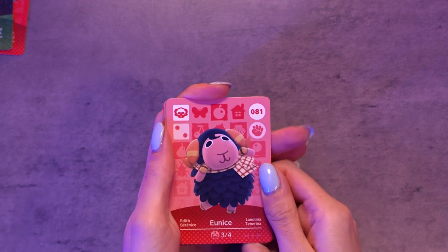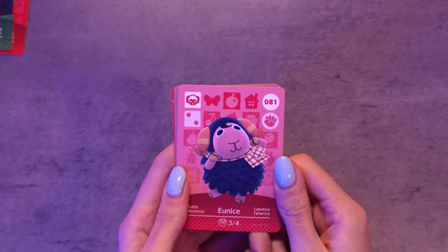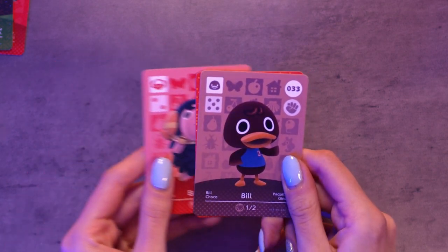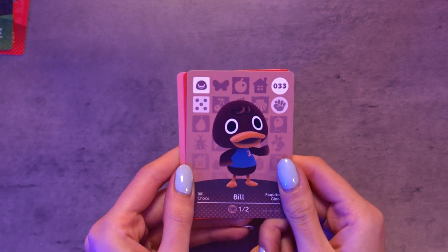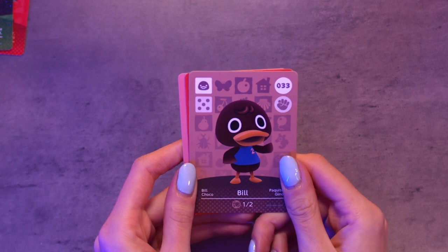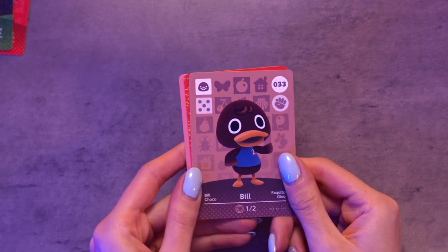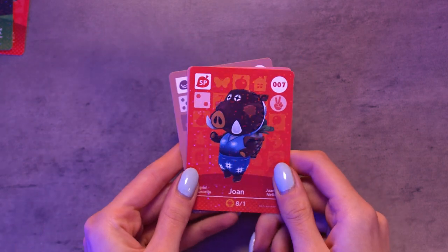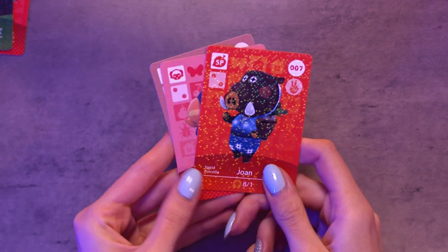Eunice — she is so cute, she's got the cutest little mouth. I actually quite like the sheep. Bill — I haven't seen Bill. He's cute as well, quite plain, just a brown duck with no little strange features like a lot of the animals have. And Joan again — are you serious? Already double ups. That's what happens when you've only got three cards in a pack because one's always an NPC, so it's really easy to get double ups.